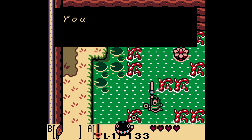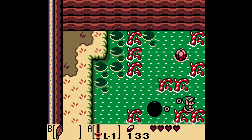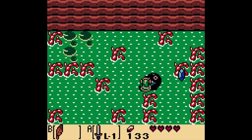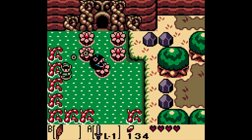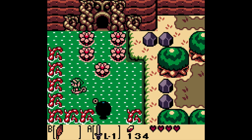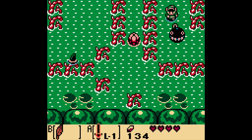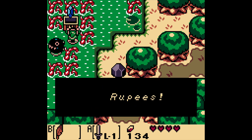Look at Bow Wow go — he can eat anything. Now notice what we got here. I want to start by going down this way. Thank you, Bow Wow. Now we can open this chest and get 50 rupees. Very nice.